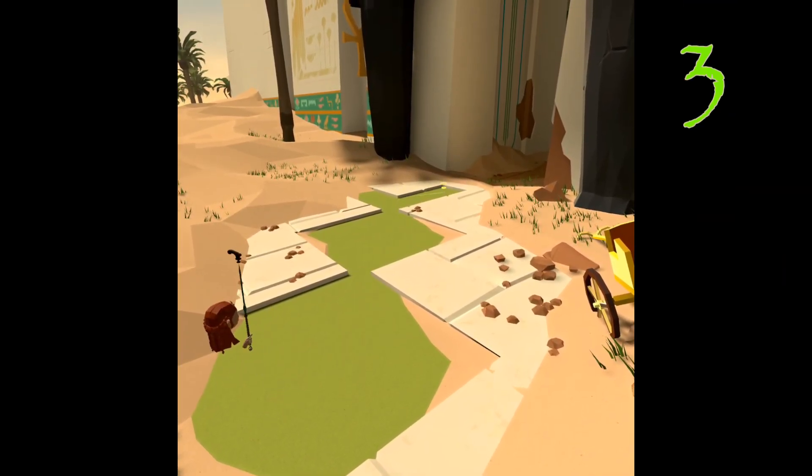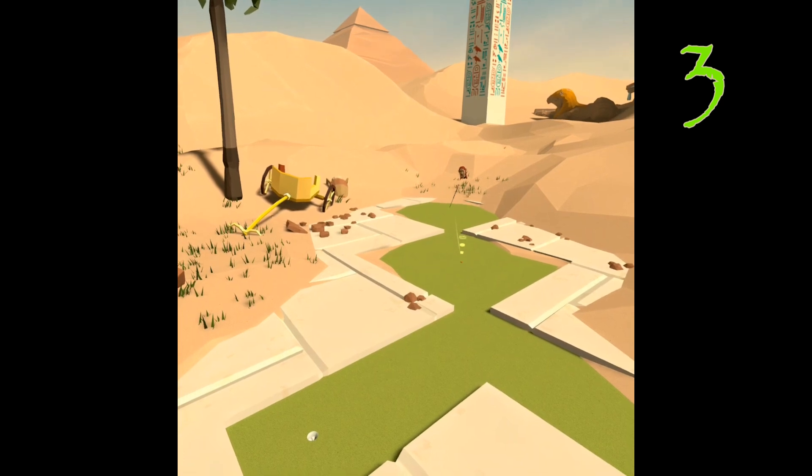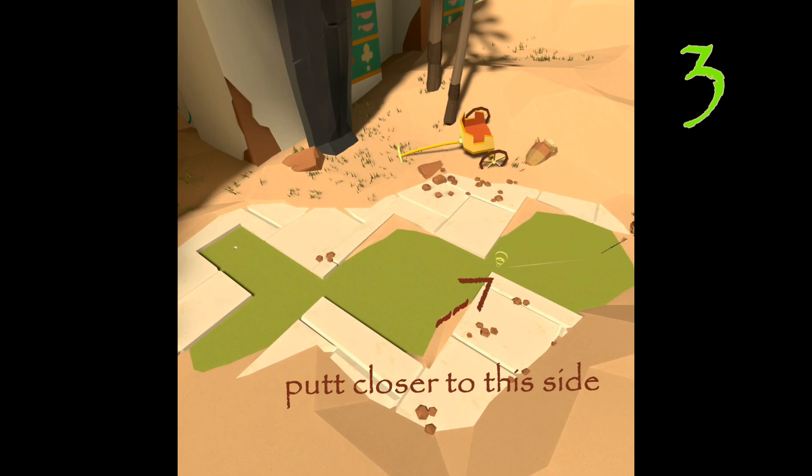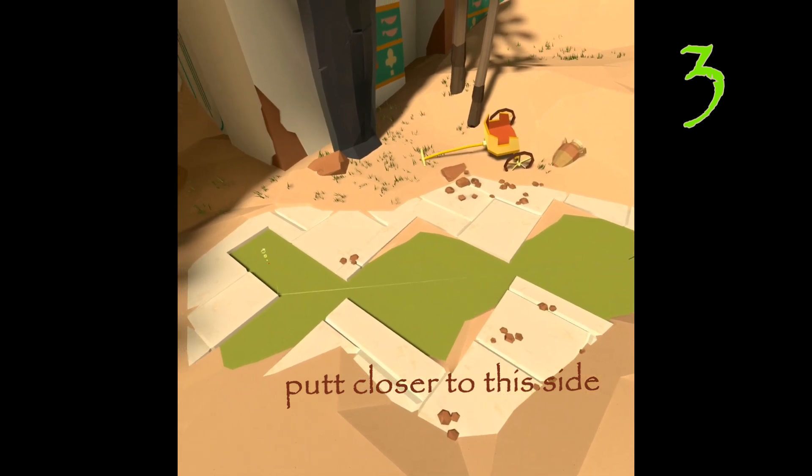Three: nice straight shot to get down there to bank it off that wall, but do notice that you're gonna putt closer to the left side of that corner to get the angle right.